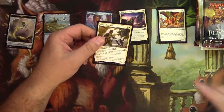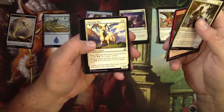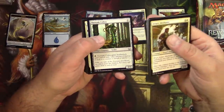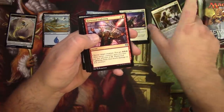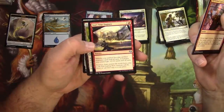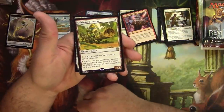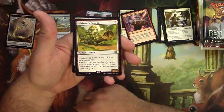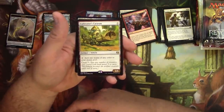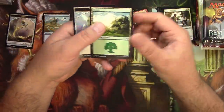Next pack — Thriving Ibex, Narnam Cobra. Uncommon: Harness Lightning, Diabolic Tutor, Start Your Engines. The rare is a vehicle — Cultivator's Caravan, a five-five for three. It adds one mana of any two colors to your mana pool and has crew three. Is it a mana dork? Is it a giant beater vehicle? It can't decide, but there it is.